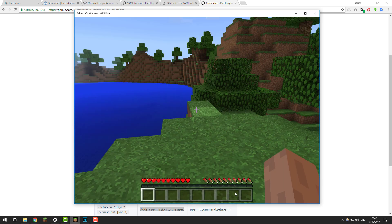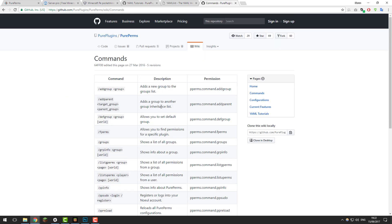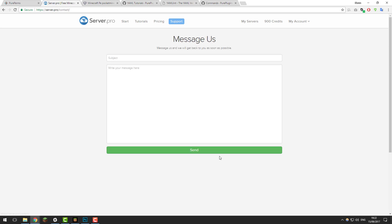That's basically all the commands you need to know about PurePerms. It's a really fantastic plugin that implements permissions into Minecraft Pocket Edition really nicely. If you need any further help, check the wiki, and if that doesn't help, feel free to contact our support on our website — they'd be more than happy to help. Thank you for watching, I hope this tutorial has helped you. Have a great day, goodbye.